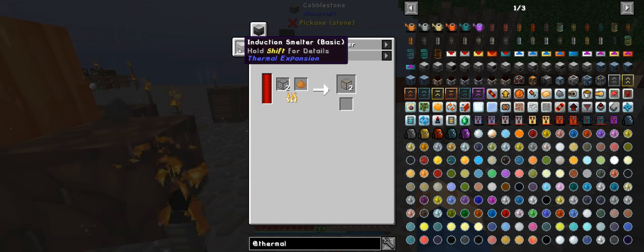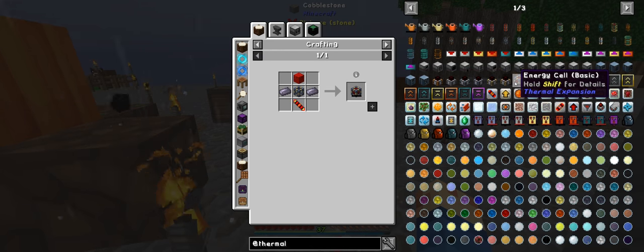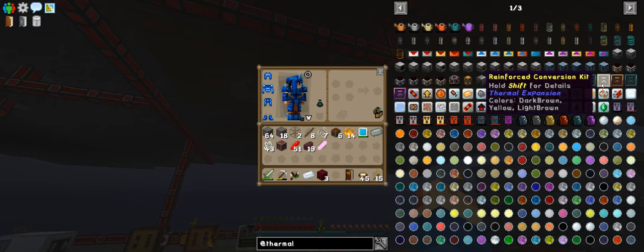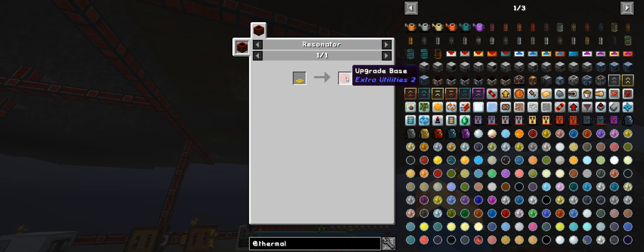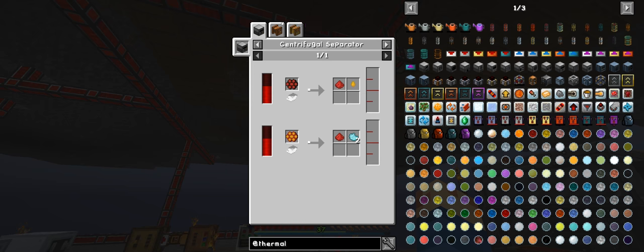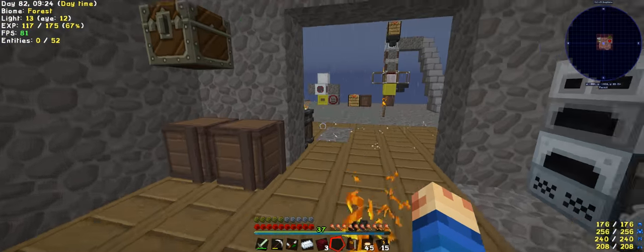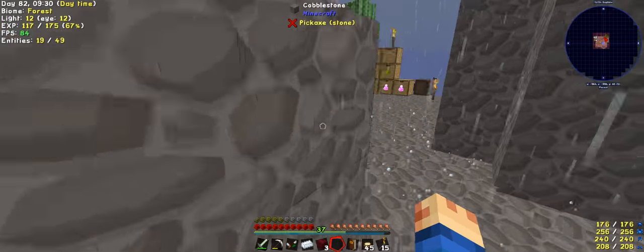We need to make Hardened Blocks which is in the induction smelter. The first one is 2 million, which is half of the one down here. But I can upgrade it - I just need to make this upgrade kit through the Resident Ender, which is bees. Oh my god! I didn't look that far into it and that just slapped me in the face. I haven't played bees since Regrowth - it's been a long time.